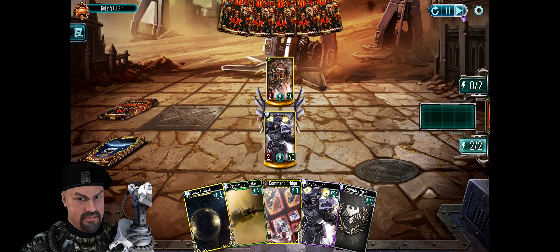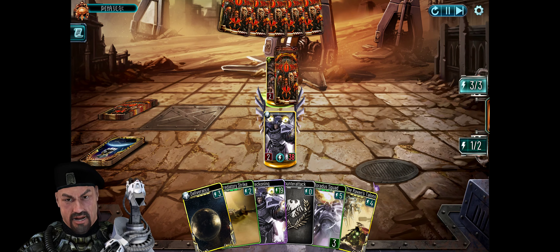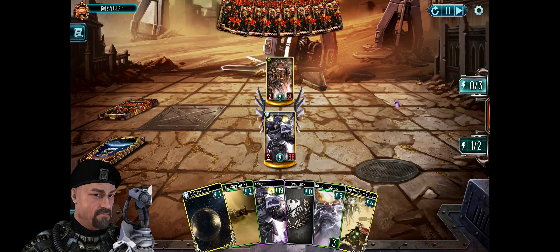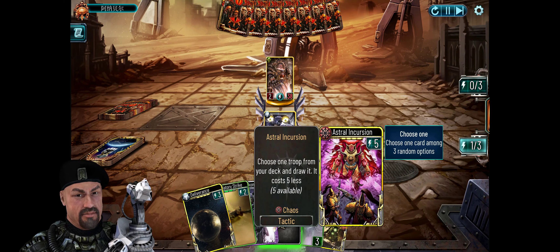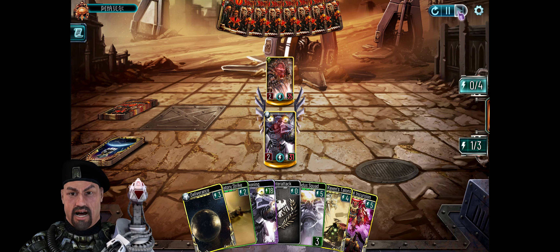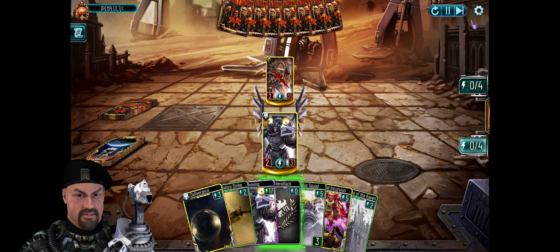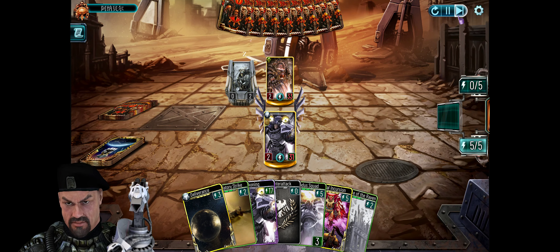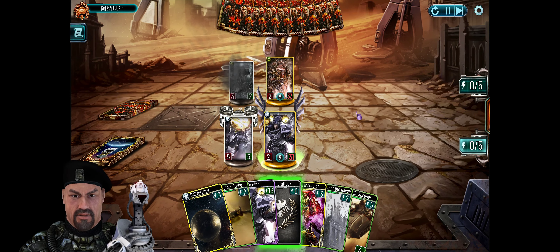We're burning down the heretics! This deck contains a lot of tactics, we have a fast cycle in the stack, we have a lot of damage, a lot of possibilities. We get what we need when we need it, and Corvus was always good at just smashing face — the Raven talent, cutting down the traitor.